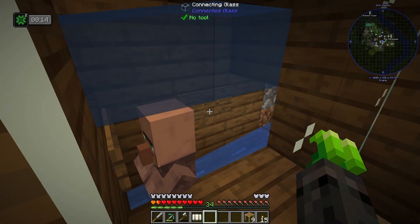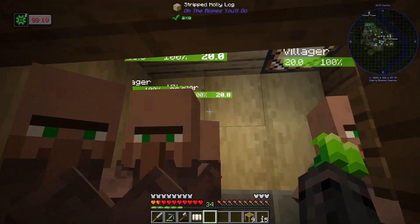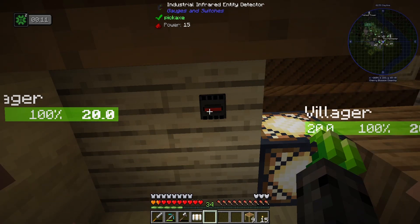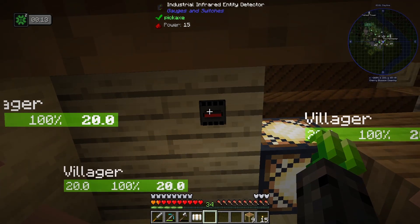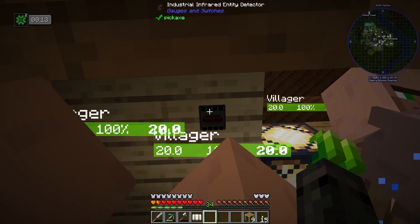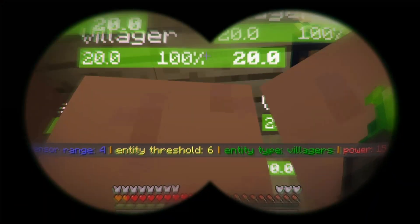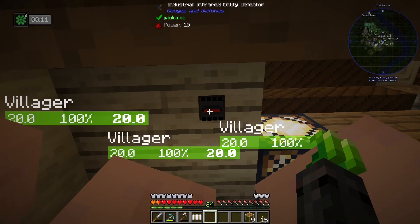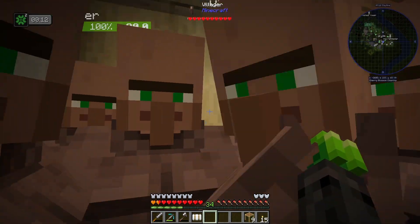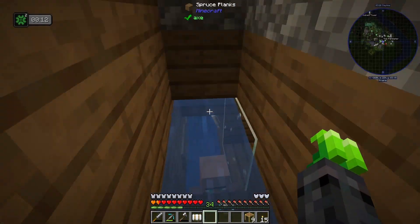But we have automated this system a bit. How did we automate it? Up on the roof, we have an industrial infrared entity detector. If I right click on it, we can see that the sensor range is four and the entity threshold is now seven. I actually want that to be six — that's where I wanted it. It doesn't really matter too much, but when it senses that you have six entities — specifically villagers in here — it will shut the system off.